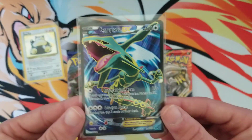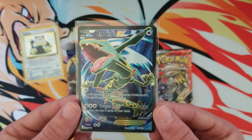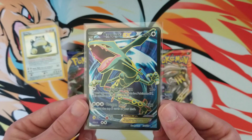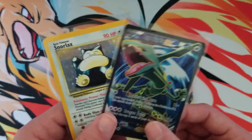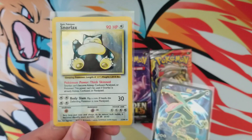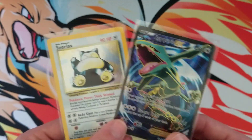The other card we're giving away is this Rayquaza. I showed this card off to you guys a couple videos ago and a lot of people seem to like it, so I'm also going to be doing this one as well. You can either win this or this. If you comment Vintage, you'll be eligible to win the Snorlax. If you comment Modern, you'll be eligible to win the Rayquaza.